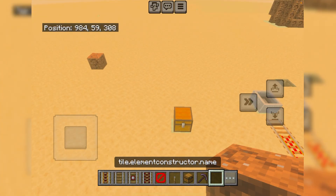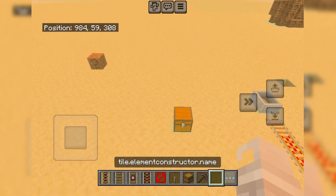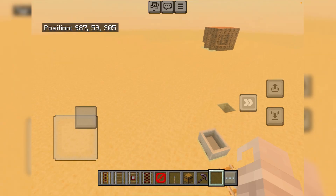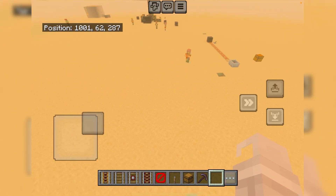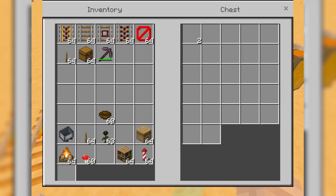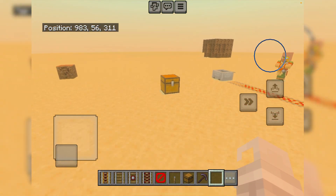I'm going to store mine in a chest. The good news is you can repeat this process like a thousand times. But be really careful — if you turn Education Edition back on, the block will go back to its normal form.